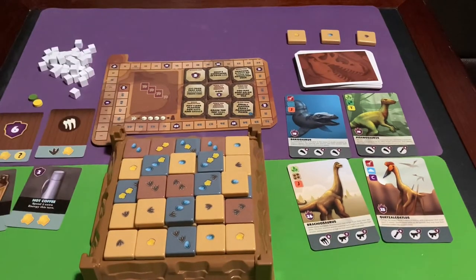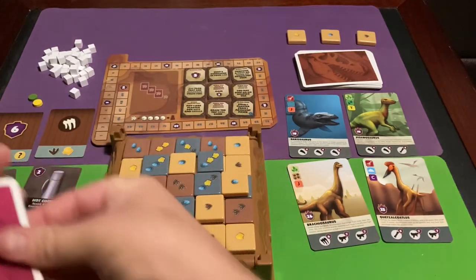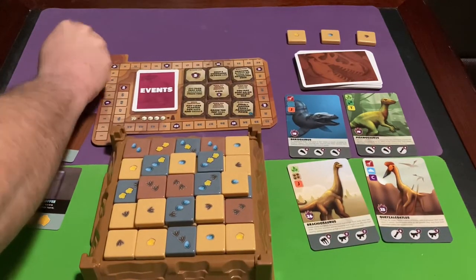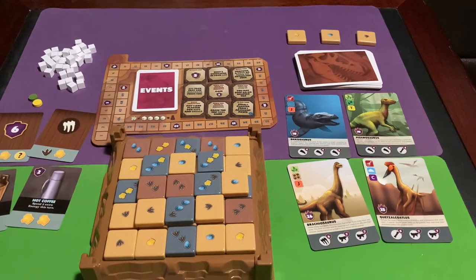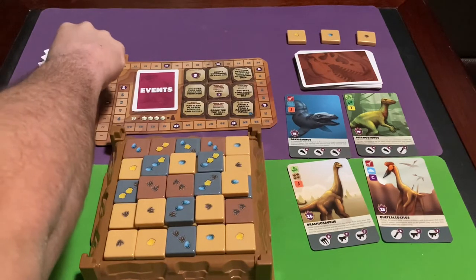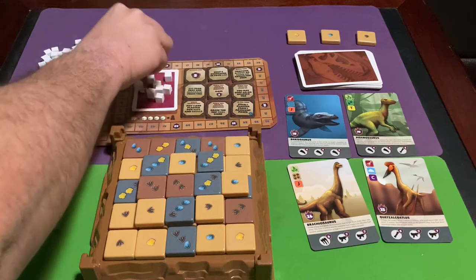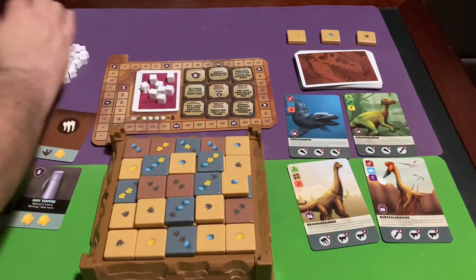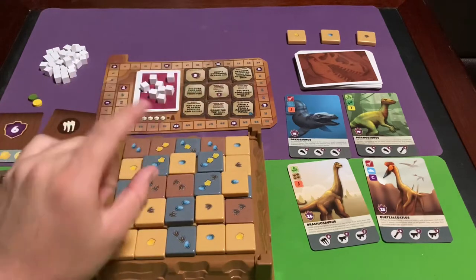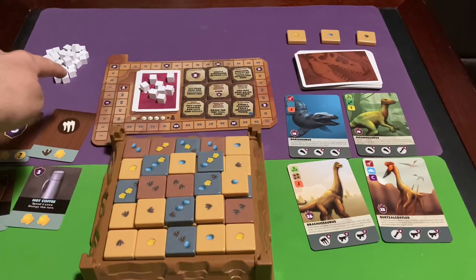Shuffle the event cards and randomly deal out three face down on the table — you don't know what they are. Then place plaster cubes on them: four plaster cubes per player, so eight total in a two-player game. This is the plaster pool. Whenever you take a plaster, you take it from the plaster pool. If the plaster pool is ever empty on your turn, you may take from the plaster supply instead.